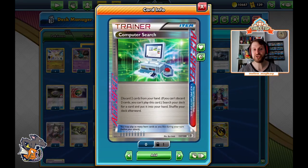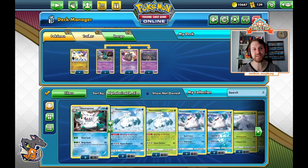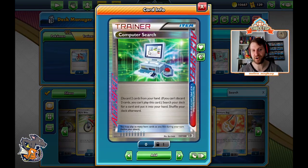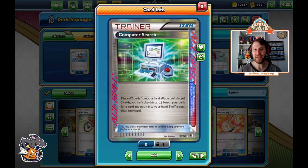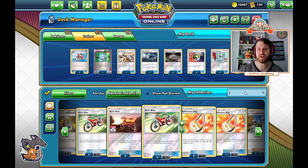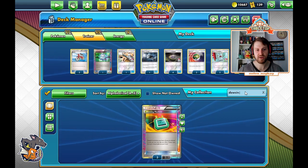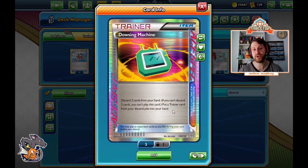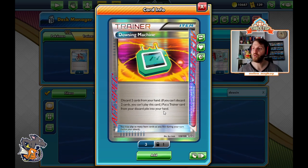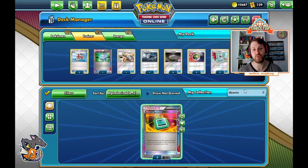Computer Search is the optimal ace spec — every deck is allowed to play one ace spec card. It's trading for about 70-ish packs at the time of recording, so I understand if this is no longer the budget option. This card alone is literally more expensive than the rest of the deck. The second best ace spec is Dowsing Machine — discard two cards from your hand, put a Trainer card from your discard pile into your hand. We can get back a VS Seeker, a Supporter, a Silent Lab, Special Charge — anything. Dowsing Machine is still expensive at around 20-something packs.